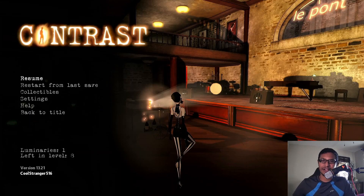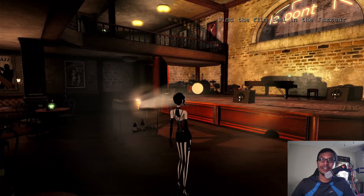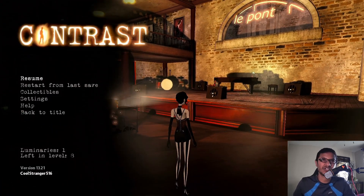Hello viewers, welcome to Ultimate Gaming Guide. I'm Tanvir. In this video I'll be showing you how to complete the objective 'find the film reel in the jazz bar' in the game Contrast. This happens right after Johnny had a conversation with Vincent Joe, and Vincent Joe doesn't want to give up the film reel.